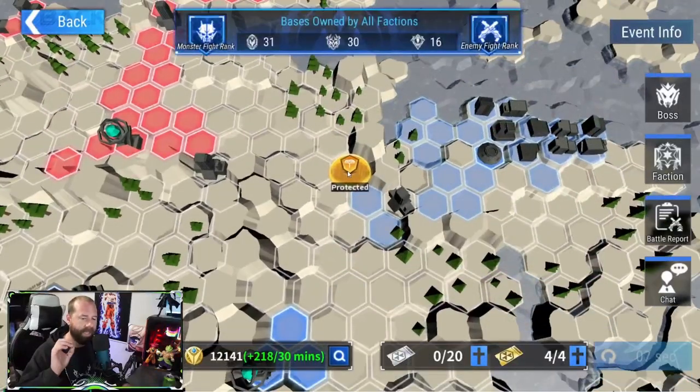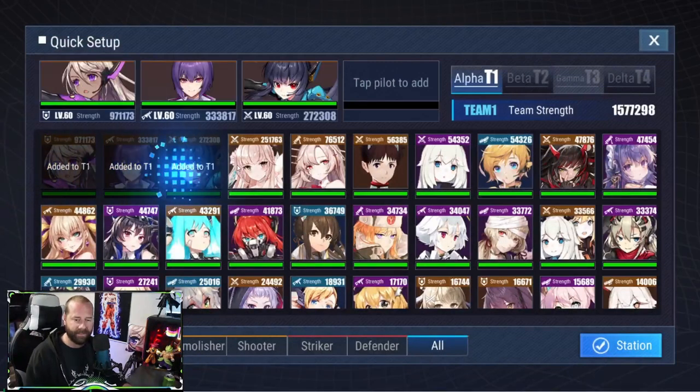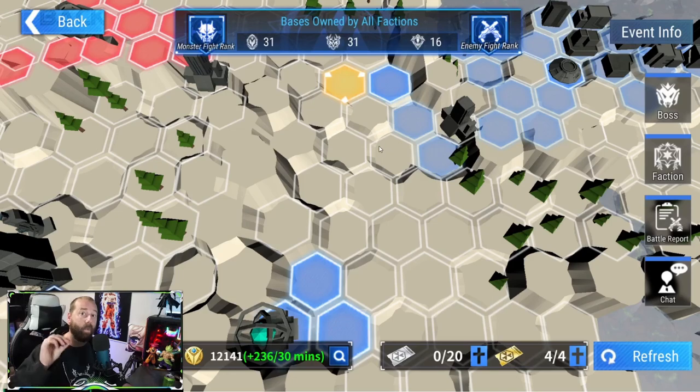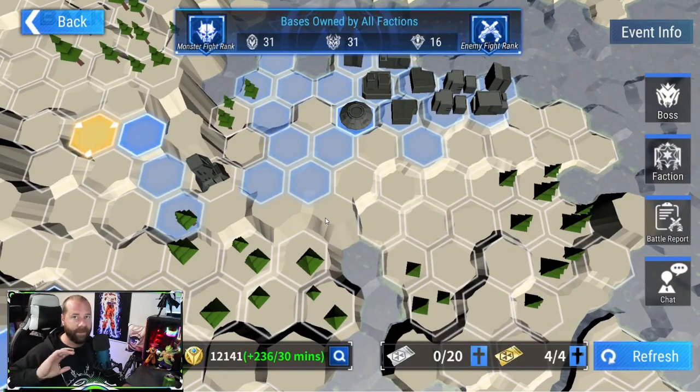We're going to withdraw this unit — you'll get a big scary message, but it's just telling you that you're no longer going to get honor from that square. Confirm that, go over here, attack this node, and expand into this slot. Once it says 'protected,' you immediately want to go in and station a defense there. As you can see, it is now dark blue — we own that node and we're getting honor for it.